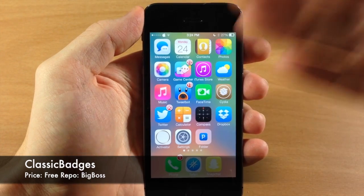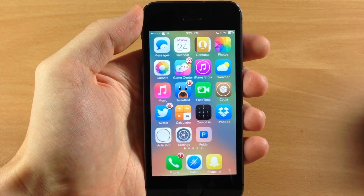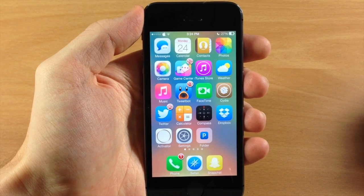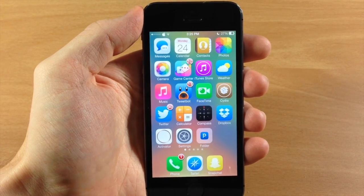Classic Badges, obviously, as you can see, gives you that iOS 6 style notification badge with that red badge, the white border around that badge, as well as the white text right in the middle right there. And it actually looks pretty good even on iOS 7. So if that's something that you like, then you should definitely check out Classic Badges.